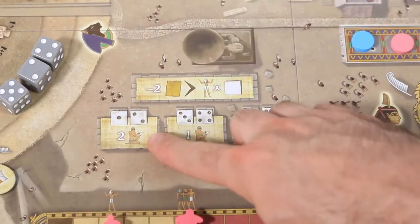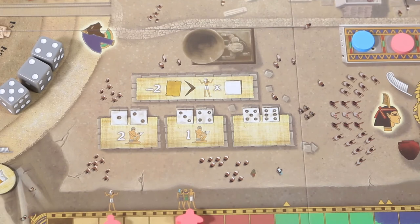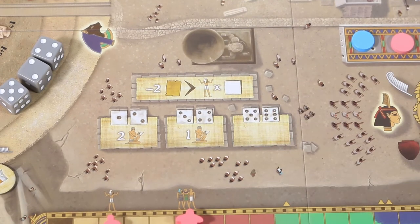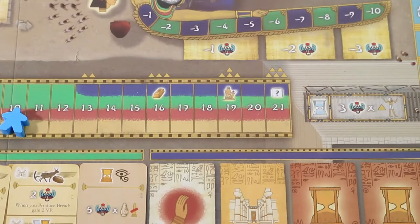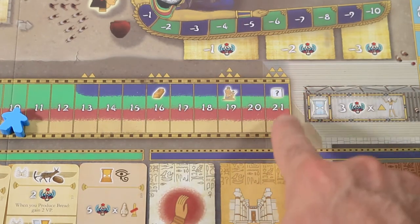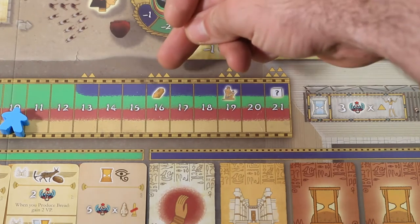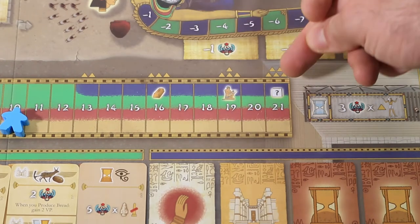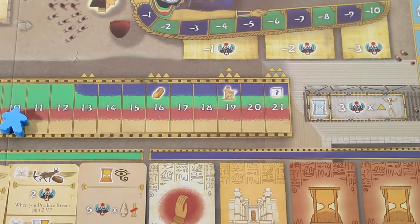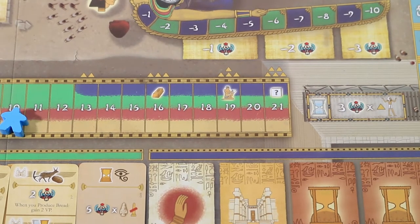If the die used was a 1 or 2, the player gains 2 scribes. If it was a 3 or 4, they gain 1 scribe. If it was a 5 or 6, they gain nothing. Although the first time the happiness marker reaches 16, 19, or 21, that player will gain 1 gold, 1 scribe, and 1 extra action respectively — with the extra action being of any god, with any value, without taking a die. Very powerful.